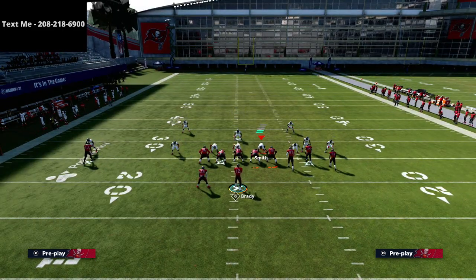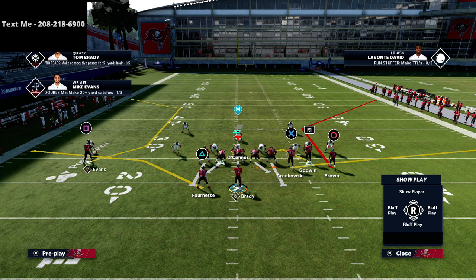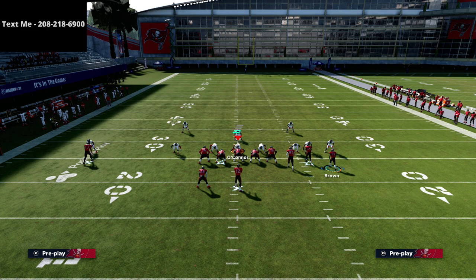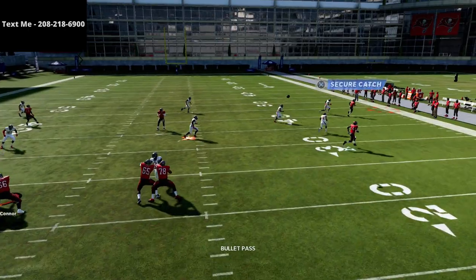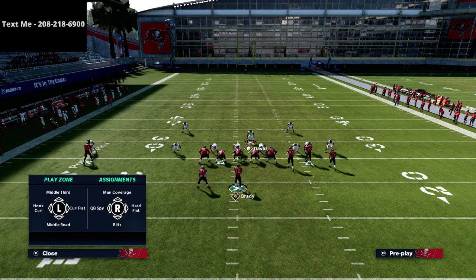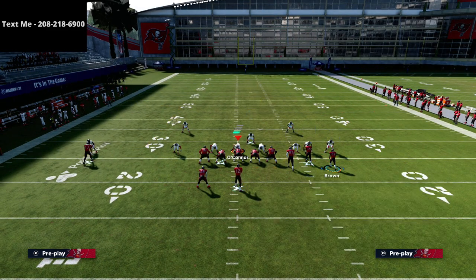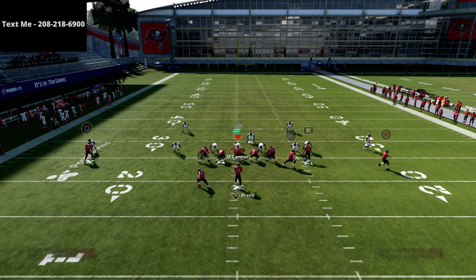Now let's talk about the right side. Specifically against Cover 3 Mabel — a very popular coverage — first I want to hit on this tight end curl with the R1 flat route, a quick flat. Then we motion circle to the outside and smart route circle so he gets a nice sharp cut. Against Cover 3 you're going to be able to throw this to the outside just like that. If you want to get their user to move over to the left side, simply streak your tight end — when you motion this guy out and snap at the numbers they'll really fly up at that deep vertical, and you can easily hit that little quick out.